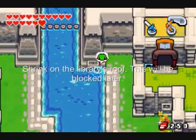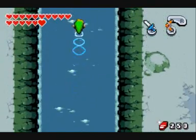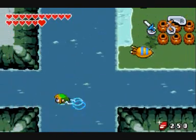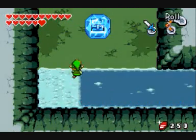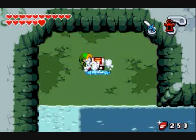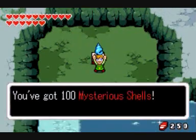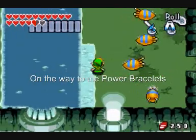And now we are going back to the dungeon where we first obtained the flippers, because there is a little thingy in here — that frozen chest — that, if we do not get it in time, it will be blocked off. Now, it's only a hundred mysterious shells, so it's not that big a deal, but if you don't feel like grinding for them...